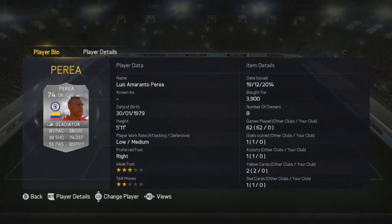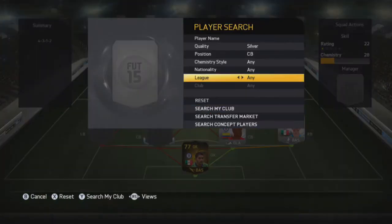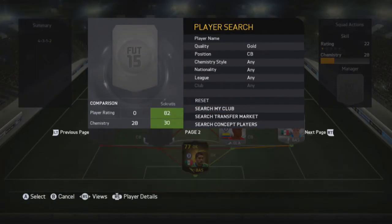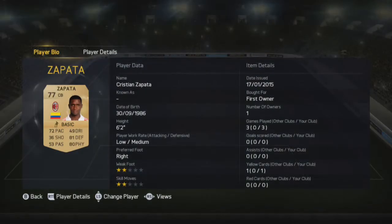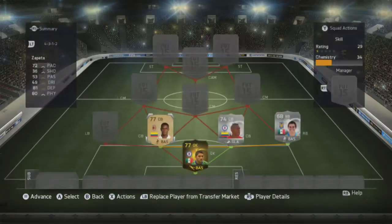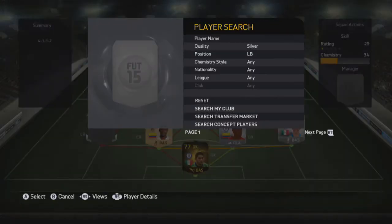First centre back we've got Perea. He's got 81 pace and 80 physical as well as 74 defending. He's also pretty small but for 3,900 coins he does the job well and is a really solid silver centre back. The other centre back is Zapata — he's 6 foot 2, with 72 pace, 81 defending and 80 physical. They've both got low-medium work rates and it worked out really well.